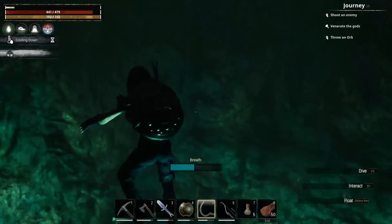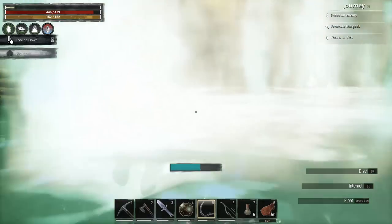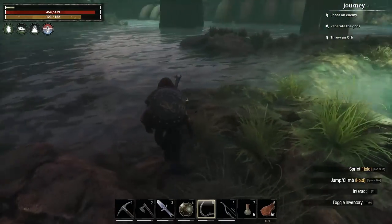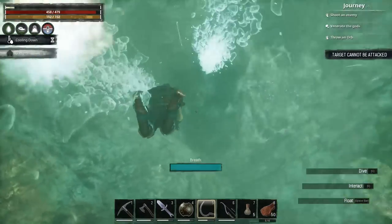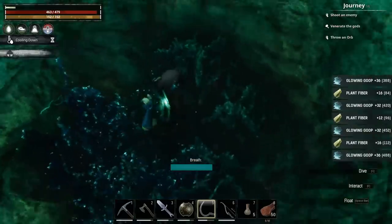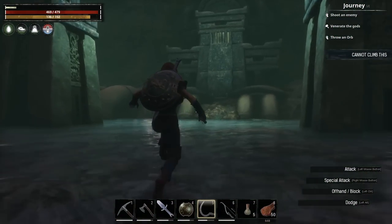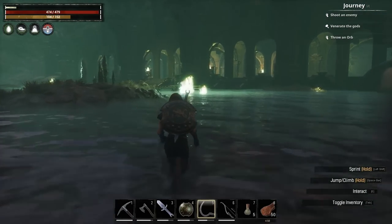Nothing in those chests, but if you come here without a bow you can get enough material to make some basic bows and stone head arrows, which is enough to do the puzzles with. That's probably enough glowing goop for now — so we just have to head for the door because there's nothing to fight in here.